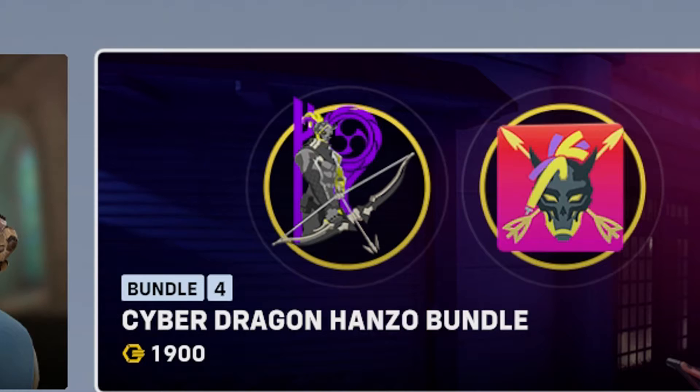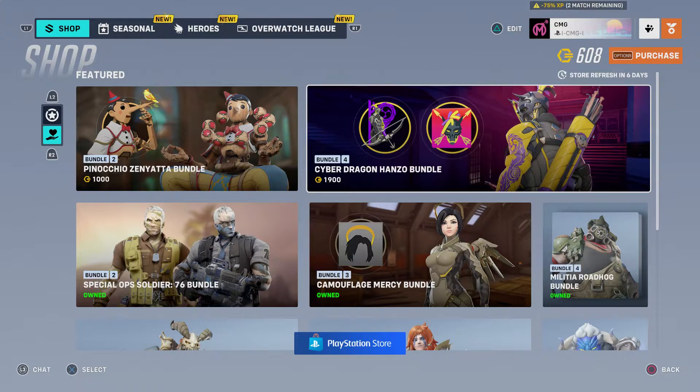I've just noticed the spray over here — that symbol looks very similar to the Electro symbol in Genshin Impact and it's purple. It's a very strange coincidence, but anyway that's not what we're caring about.